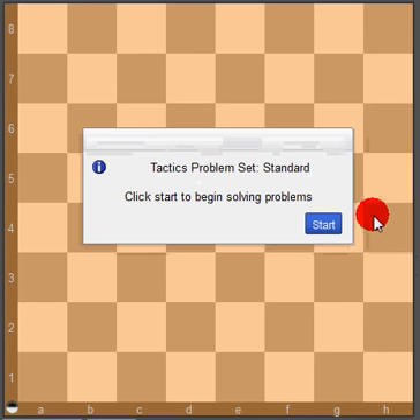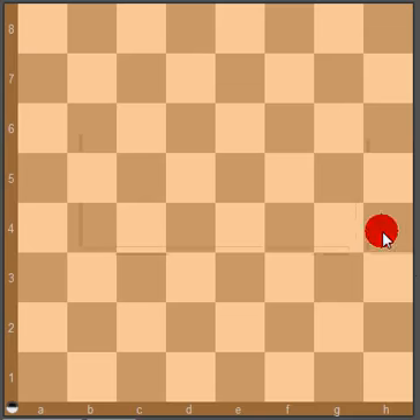My standard rating is 1520, and I'll track that. I know it's off screen for you right now, so I'll just have to do it verbally. I'll let you know what my standard tactics rating is after each problem. So right now it's 1520, and I'm going to go click start and take a look at the first problem.